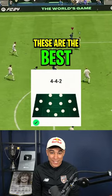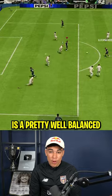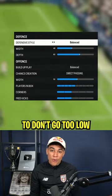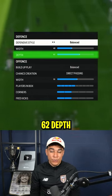These are the best 4-4-2 custom tactics in FC 24. The 4-4-2 is a pretty well balanced formation in itself. That's why I would recommend not going too low or too high with the digits. So that's why I play it on balanced, 40 width, 62 depth.